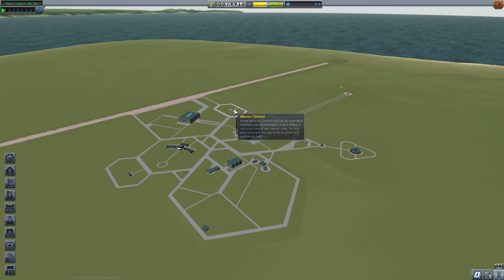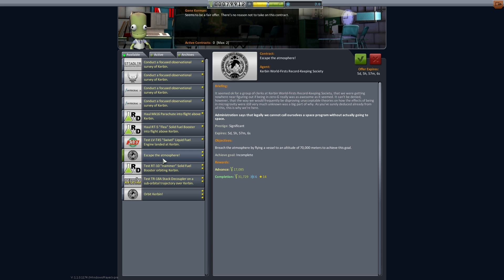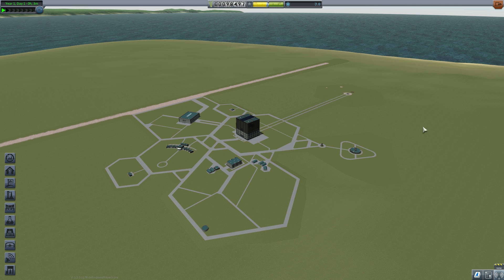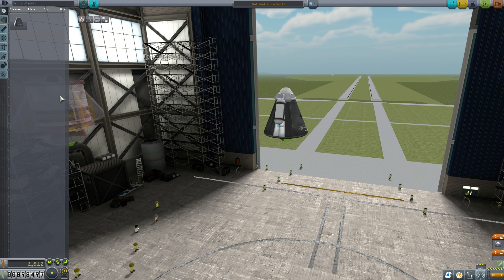We'll grab the 'escape the atmosphere' mission, and also the 'swivel liquid fuel engine landed at Kerbin' mission — that's an easy one, we can test that right off the bat. The idea is to pick missions that A, you want to do, and B, will give you nice easy science without too much work in the short term, because we want to get into space. We don't want to do too many missions on the ground.